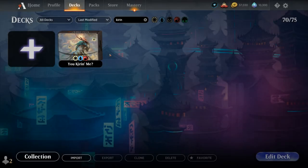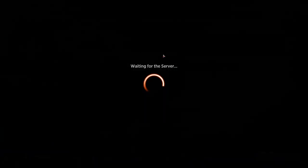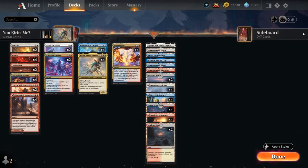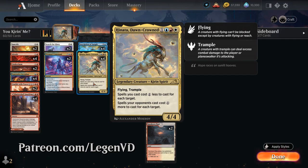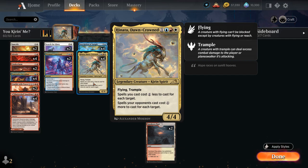Hello and welcome to another standard gameplay video. Today we're taking a look at a Jeskai colored control deck, as voted on by my supporters on Patreon, built around Hinata, Dawn-Crowned from Kamigawa Neon Dynasty — a 4-mana 4/4 Legendary Kirin Spirit with Flying and Trample. Spells you cast cost 1 generic mana less for each target, and spells your opponents cast cost 1 generic mana more for each target.